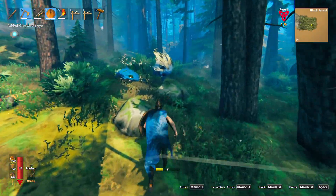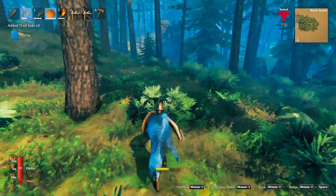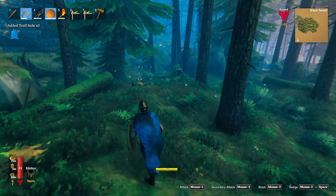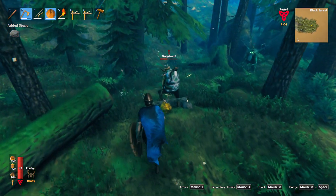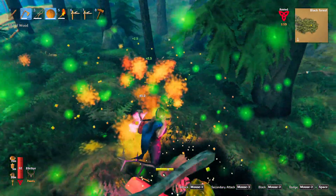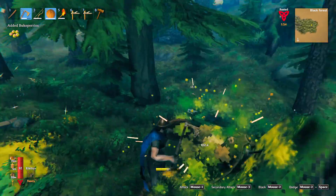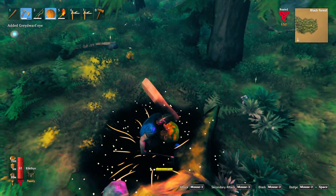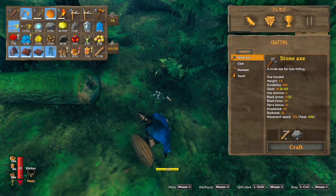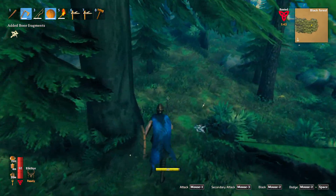Grab all this beautiful stuff. Never a dull moment in the black forest — I keep calling it a dark forest, it's not. We've got a building there, we've got another structure over there. Oh, they were playing against skeletons, I see. We don't need those. We'll take the skeleton bones just in case we're going to need those.